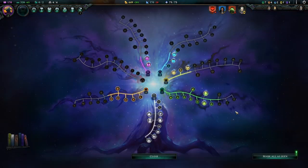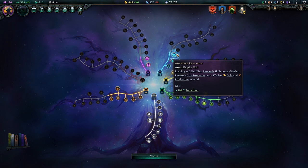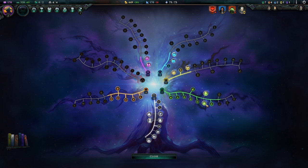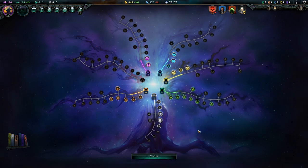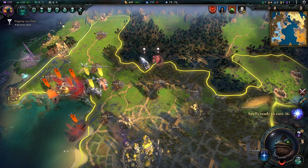A new empire development skill is available. That would be this one — research city structures 50% less. It's not bad. I think we're gonna unlock another city cap, because when we go to war against him we might want to absorb and take on another of his cities, so this is what will happen eventually.